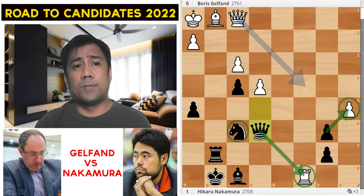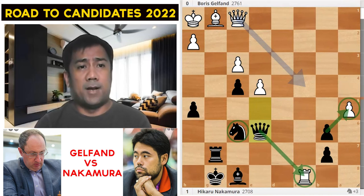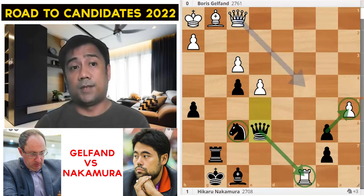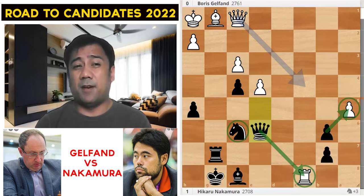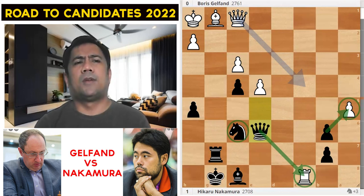This was a very pretty game by the one and only Hikaru Nakamura, who won the first leg in Berlin about two to three weeks ago. Nakamura now has 13 Grand Prix points. If he qualifies for the semifinals, he gets 7 more — so that's 20. The magic number here is 20: get 20 and you're in.